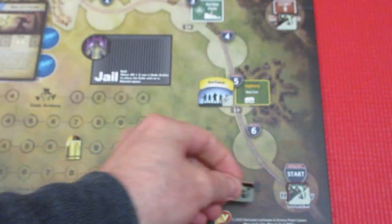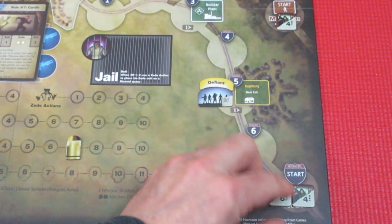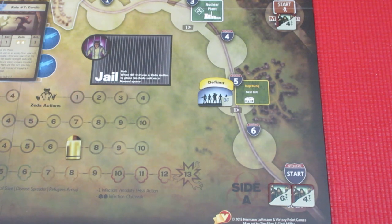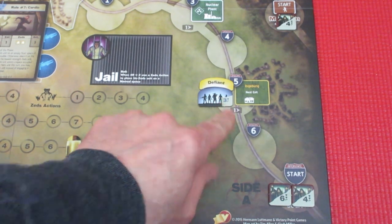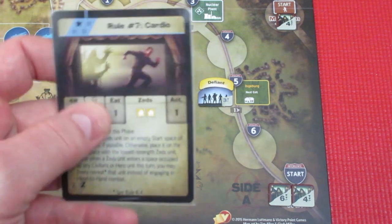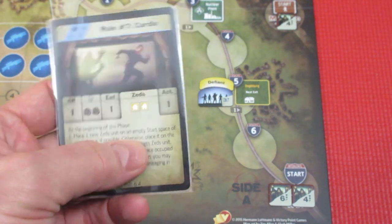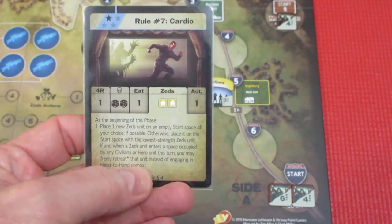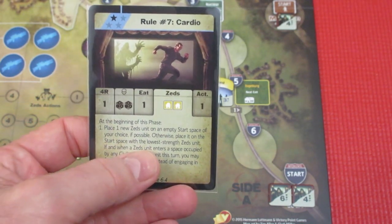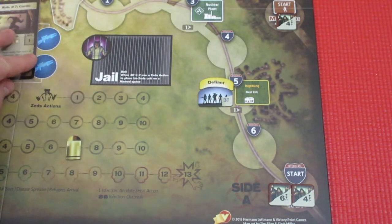We have a six-strength Zed unit joining the four-strength Zed unit, and that gives them a combined strength of ten, while our defenders - civilians - have a strength of three. That's bad. We're going to go over to the suburban track because, looking at this card, we have a double Zed movement on the suburban track, and then we can retreat our civilian unit if we want or we can fight them. I think we're going to retreat them, and then we're going to get into the action phase after that.